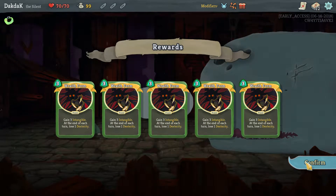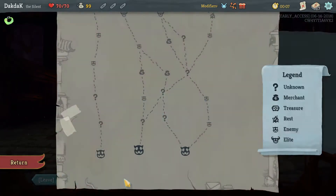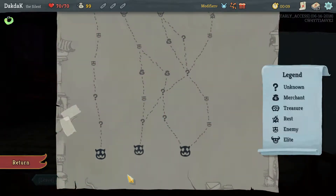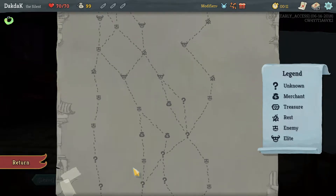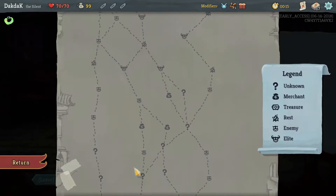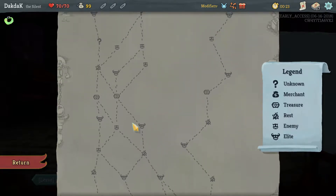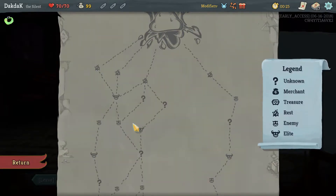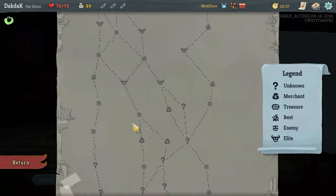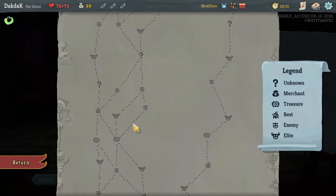Wraith Form? Really? If we've got some way to make those cheaper, I guess we'd never really take any damage if we got an After Image. So what have we got? Both of those cost 2. I think for this floor we'll go straight up the left.